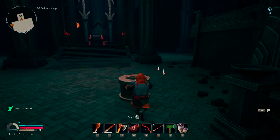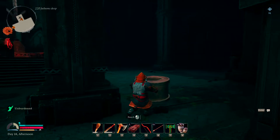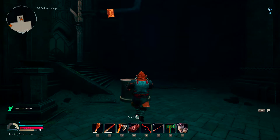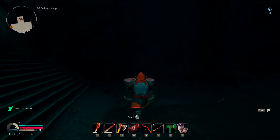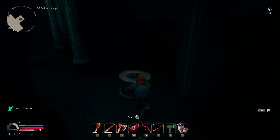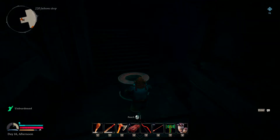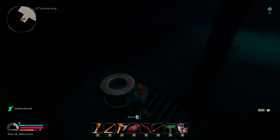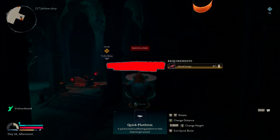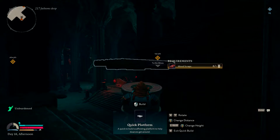This one is kind of the hardest piece because it's the furthest away, but also because where you have to bring it — up there — there is a broken staircase. You can make a little platform to force yourself up. It's really dark so you'll have to excuse the darkness. What I usually like to do is make a platform or two to give myself a little more room.